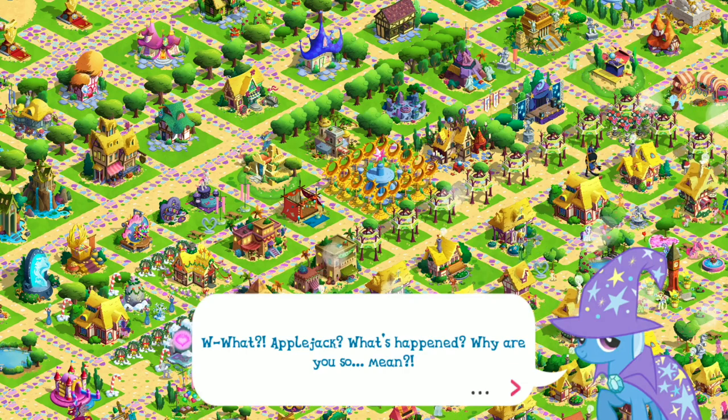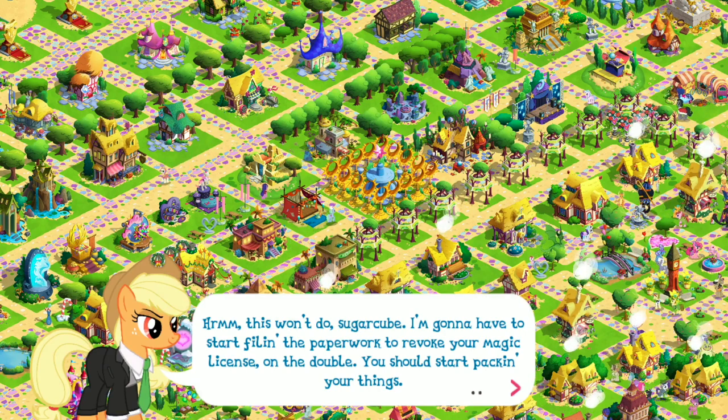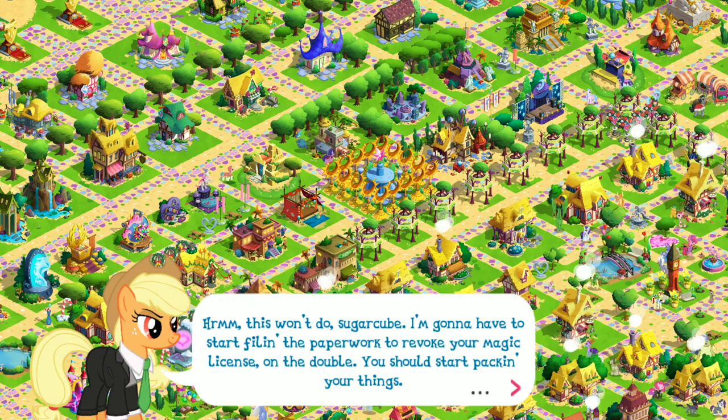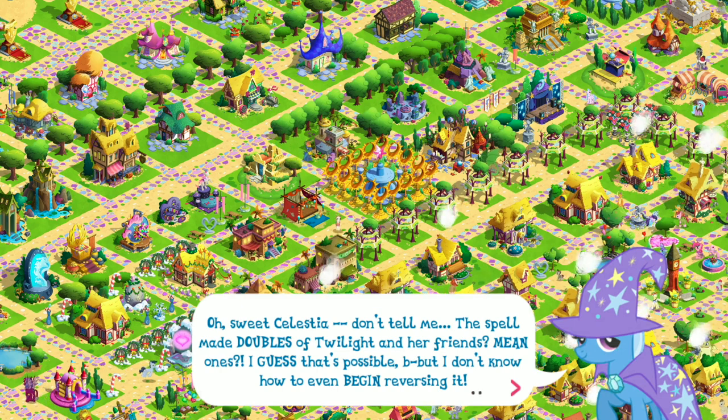Applejack? What's happened? Why are you so mean? This won't do, Sugar Cube. I'm going to have to start filing the paperwork to revoke your magic license on the double. You should start packing your things. Oh, sweet Celestia. Don't tell me — the spell made doubles of Twilight and her friends? Mean ones. I guess that's possible, but I don't know how to even begin reversing it.